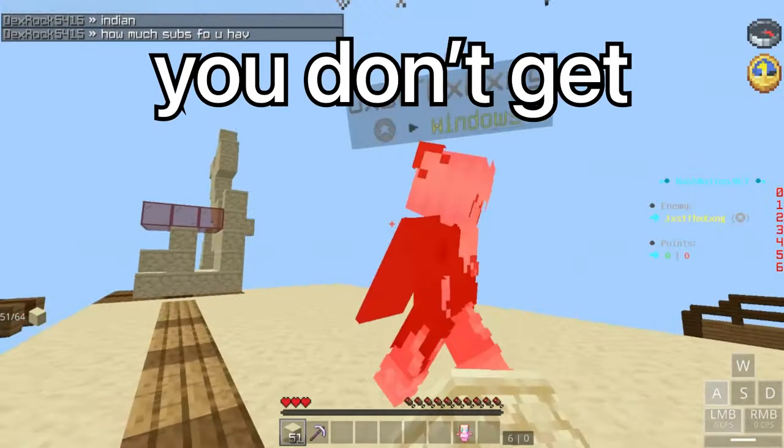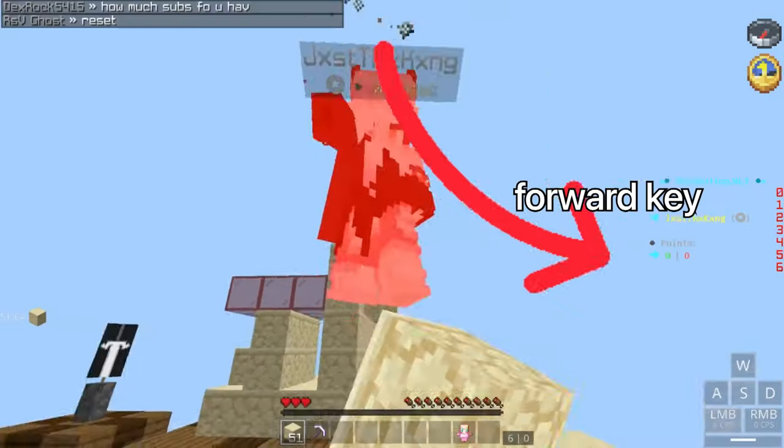Also w-tap to make sure you don't get comboed or out-hit, by re-tapping your forward key after you hit someone.